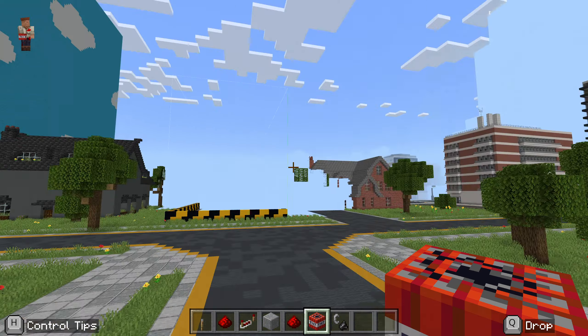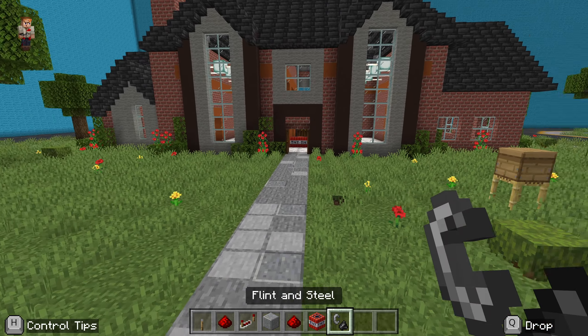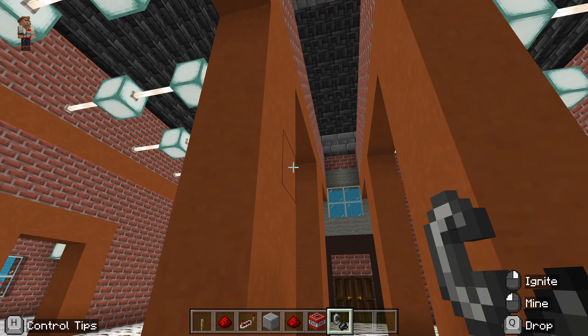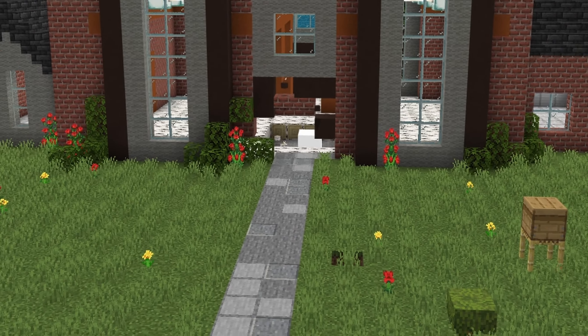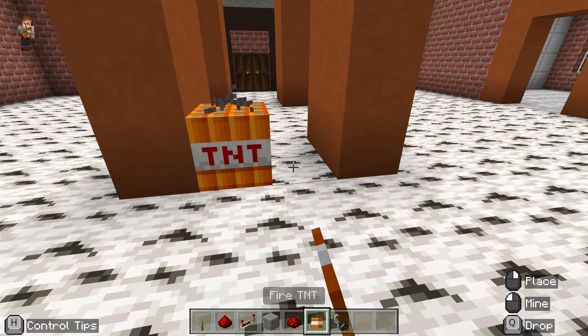Here we are in our first of many experiments and scenarios, and we're starting with regular old TNT from vanilla Minecraft. Two blocks always placed in the same place so that we can compare and contrast. You can see the regular TNT makes a pretty predictable sized crater. Pretty powerful stuff, but we're going to be taking it to the next level with the Fire TNT.